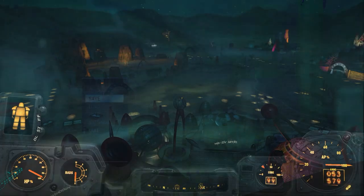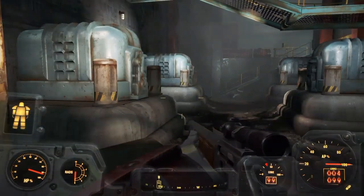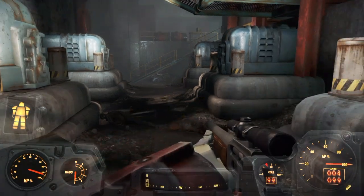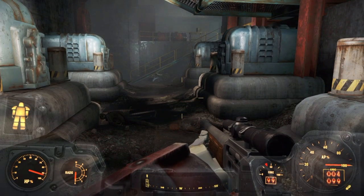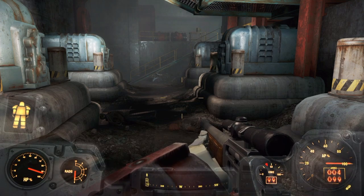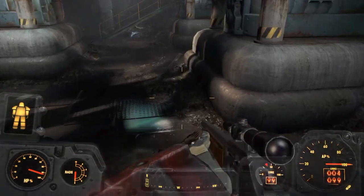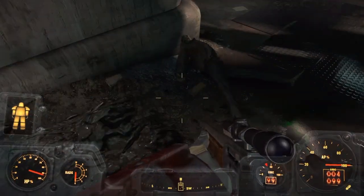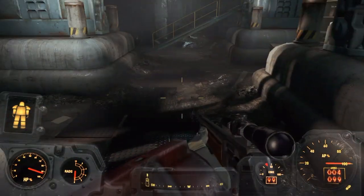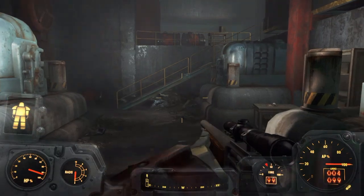Hi everyone. Just wanted to do a quick video to show you that there is a way to get power turned on after you do the quest to kill the raiders. What I was reading was that you had to have a jetpack and get on top of the building. That's not true. There is a way to go through the building and get power turned on. I will show you in this video.